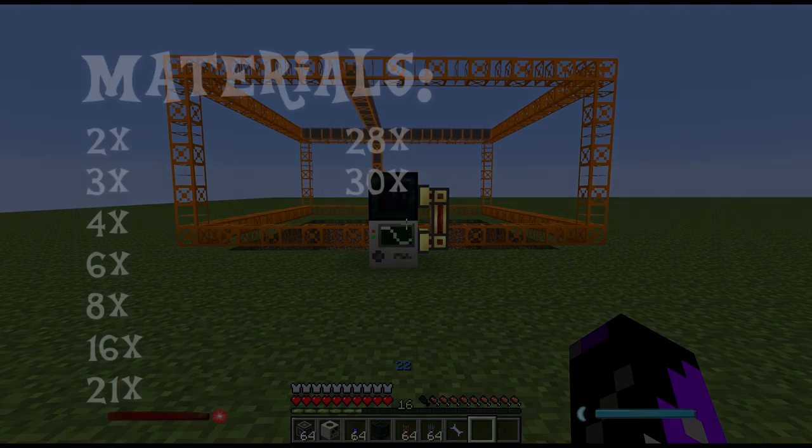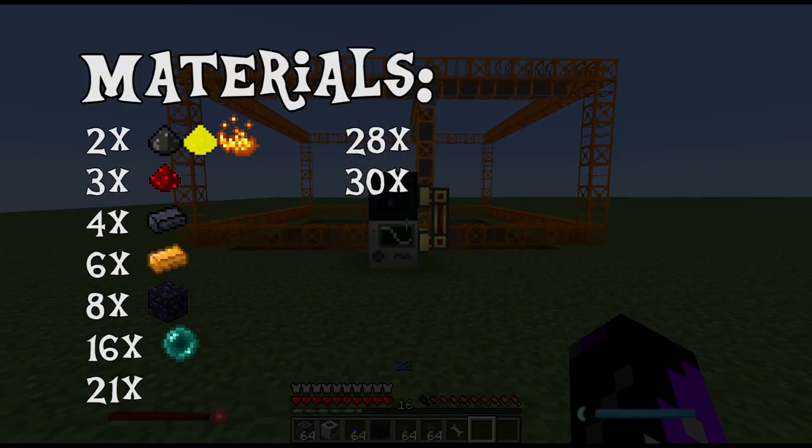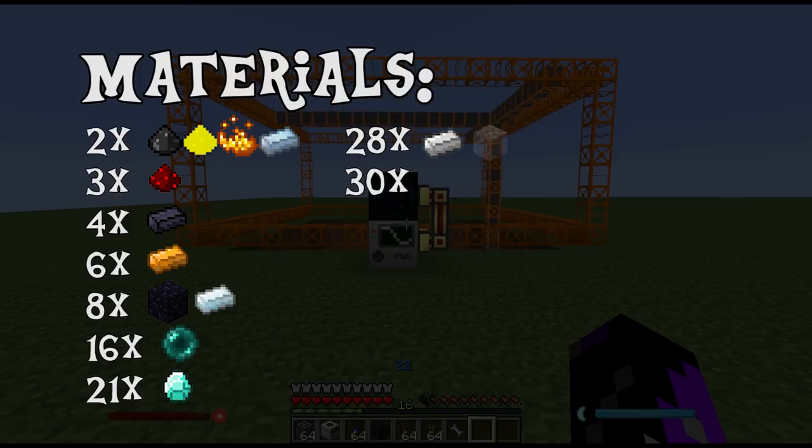In this video you're going to need 16 ender pearls, 2 coal dust, 3 redstone, 2 sulfur dust, 2 blaze powder, 8 obsidian, 4 lead, 6 copper, 2 tin, 8 silver, 21 diamonds, 28 iron, 28 stone, 30 sticks, 16 gold, 2 shiny metal dust, and 6 pulverized tin.